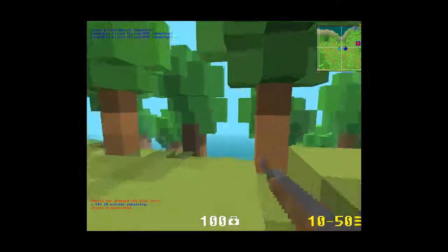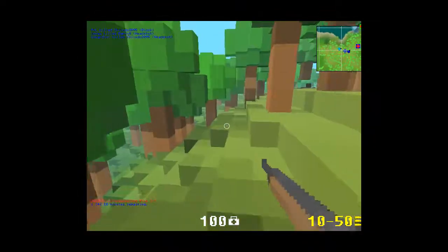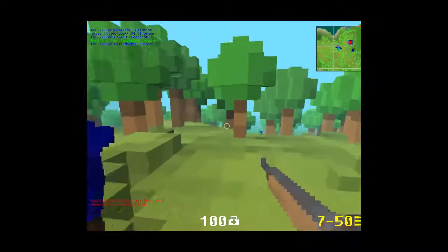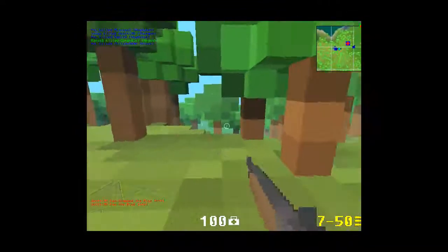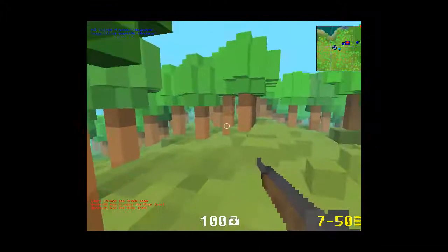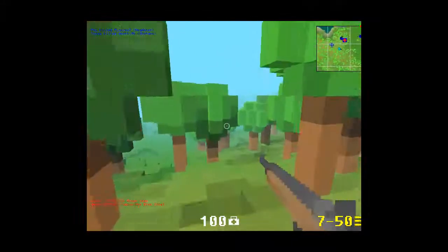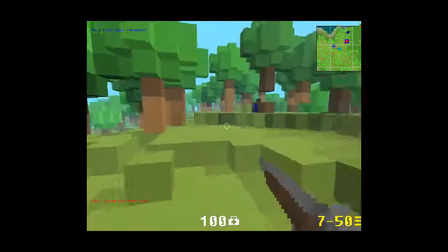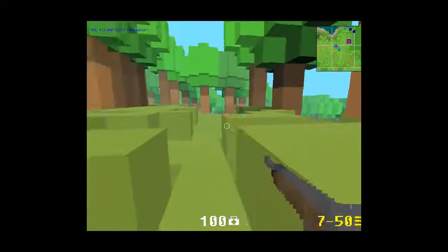You move around with WASD, just like a lot of PC games. Space is jump and control is crouch. When you are crouched you are two blocks tall. You can jump two blocks up when not crouched, but when you are crouched you can only jump one.